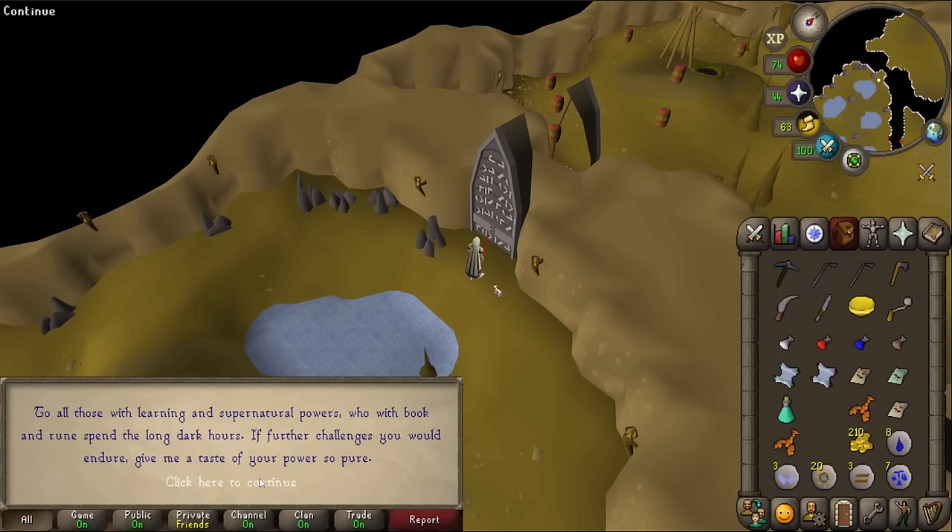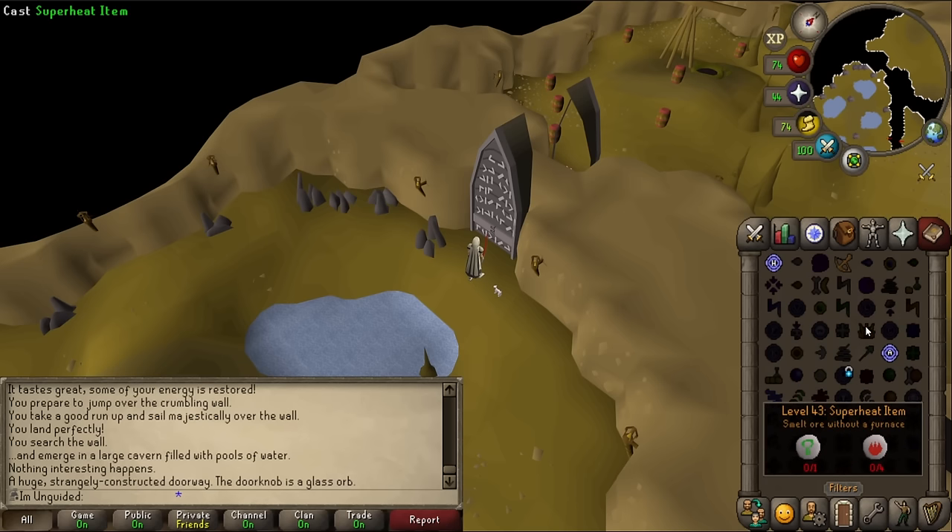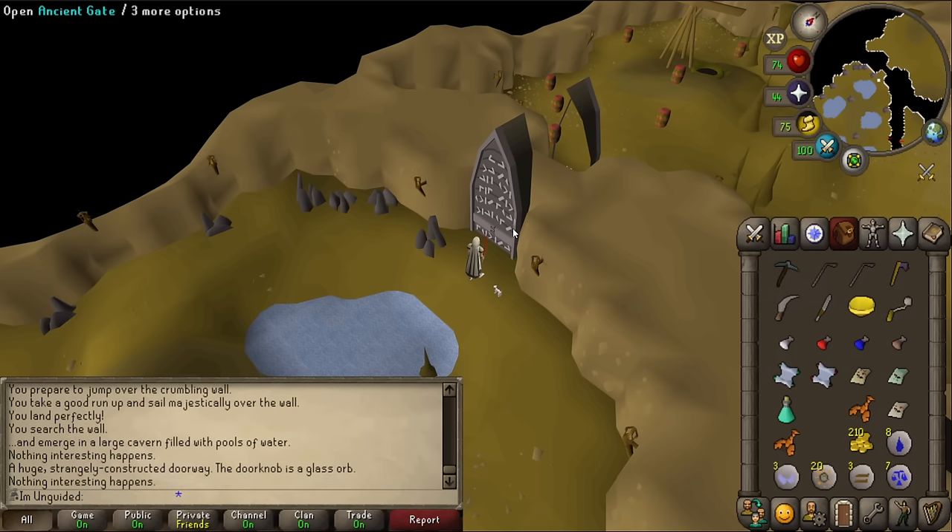The door reads: 'To all those with learning and supernatural powers, who with book and rune spend the long dark hours, if further challenges you would endure, give me a taste of your power so pure.' Is this something else I need to do first? Do I have to cast a spell on it first? But what spell would I cast on it? I am so baffled.